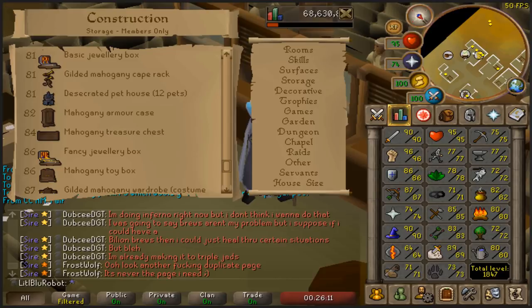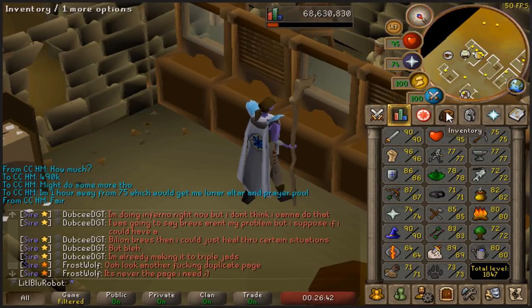Same kind of plan, but I've got a new update for it. Basically, the mahogany treasure chest is something I really want to get to clear out some bank space, because I can put any clue scroll uniques that I get in there. But as you can see, I need 84 for this. Since you can get a plus 5 boost with a stew and plus 3 with a saw, I need to get to 76 to be able to make this. So 76 is now the construction goal I'm going to get first, so I can make this and empty out my bank.